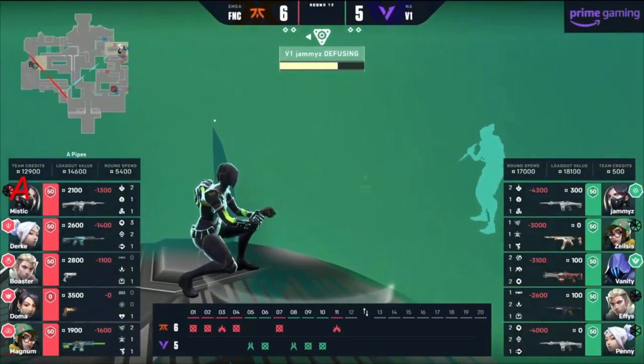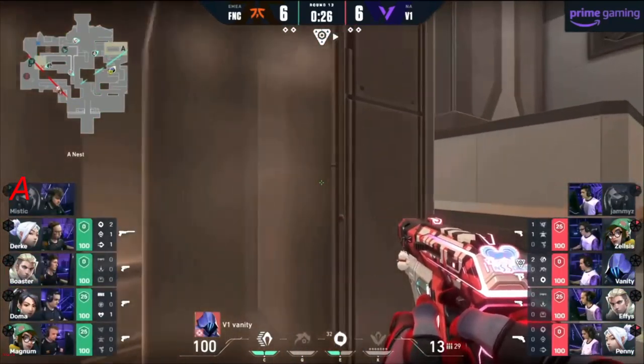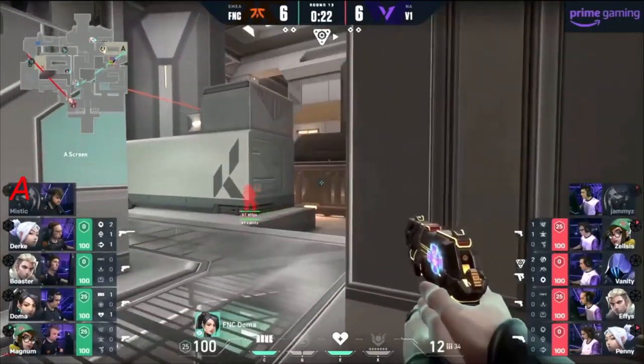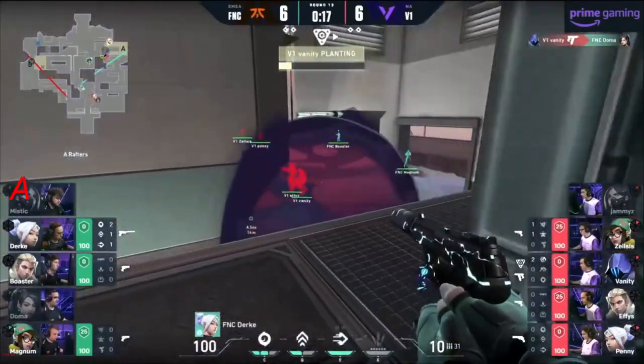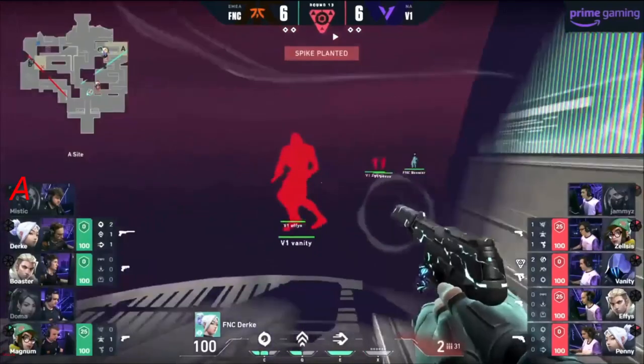Boaster still going to find Zelsis — but they should have enough time. It's the infamous double pump. Going back towards A — it's got to be. The double Doma though — the timing's got him. Vanity just cresting that corner at the perfect time, brilliantly done, well felt out.